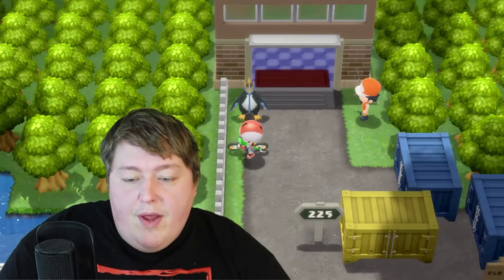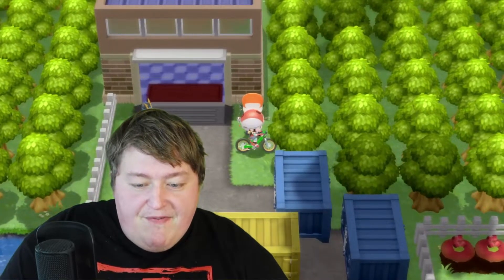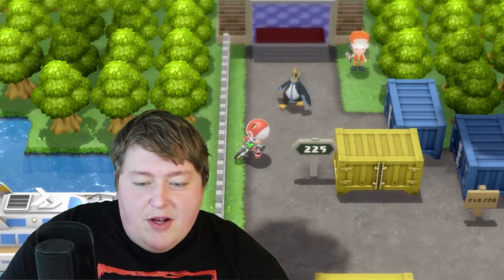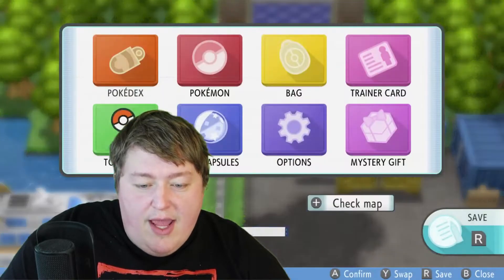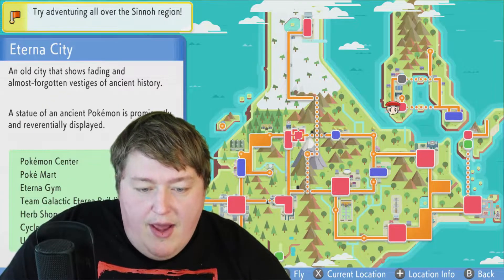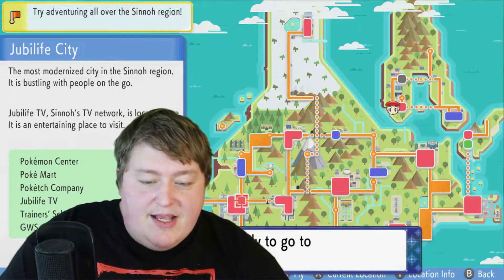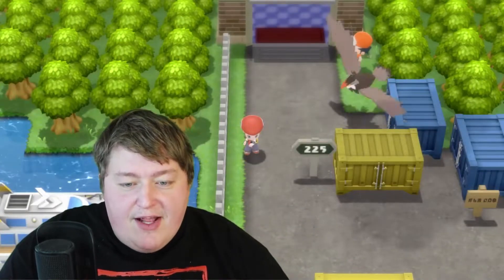First things first, we do have our Super Rod from this guy. So we're going to fly. In order to do that, we need to go to Jubilife City and get today's Lotto number for our Pokémon. We're going to go ahead and head down there. I know it's tempting to actually want to win the Lotto, but we're getting a bigger prize today — we're getting the Feebas. So we're going to go ahead and fly to Jubilife.